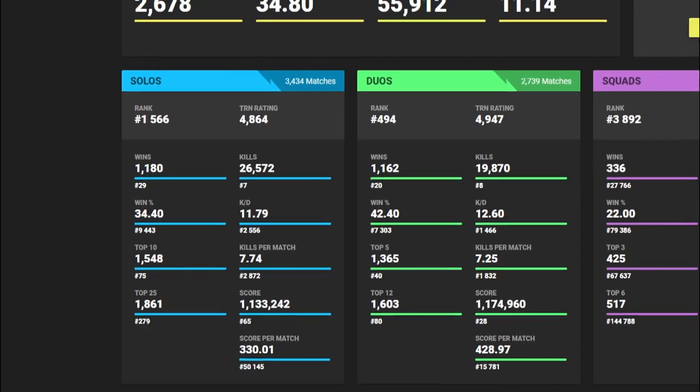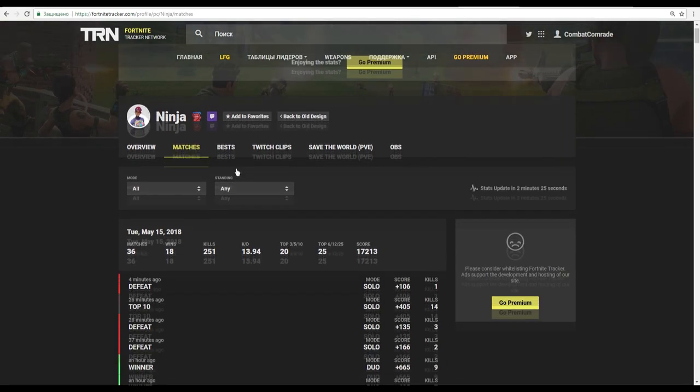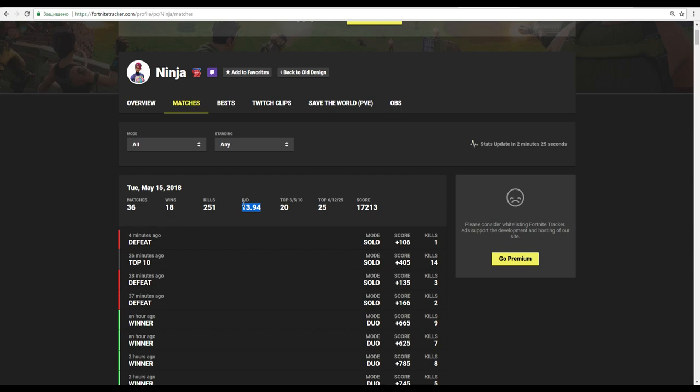That's very interesting. And that's still not all — you can check daily stats too. Ninja's today kills ratio is 14. Not bad guys, really not bad. Do you think he's a robot, or he's just a crazy man?